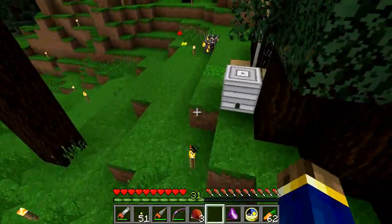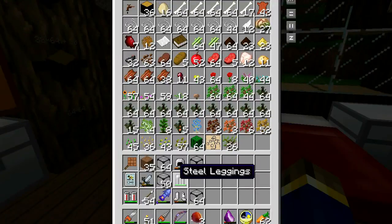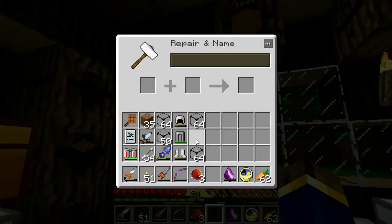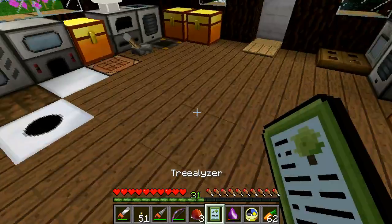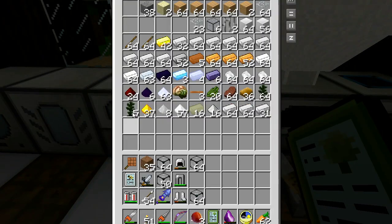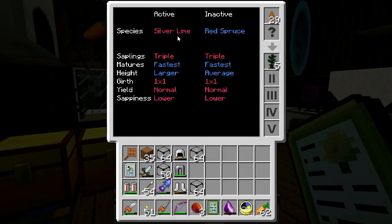Assuming I can remember where I put my tree-o-lyzer — I think it's in one of these chests. There it is. Now over here I got 64 plus 5 of a particular kind of tree — this is a silver lime with a red spruce. I bred this thing with every damn thing practically. Triple saplings, fastest growth, it's a larger height, and normal yield of chestnuts, which is pretty nice.